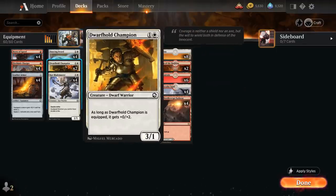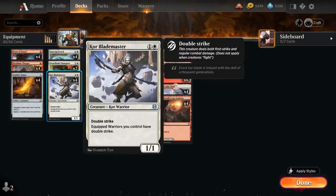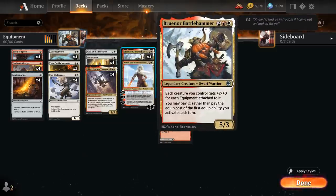At 2 mana we also have two copies of Dwarf Hold Champion, a 3/1 that as long as it's equipped gets +0/+2, and it's also a Warrior — a relevant creature type that synergizes with our Core Blademaster, a 2-mana 1/1 Core Warrior with double strike. The Blademaster says equipped Warriors we control have double strike, and all the creatures in our deck are Warriors including Braenor, so that can represent a ton of extra damage.